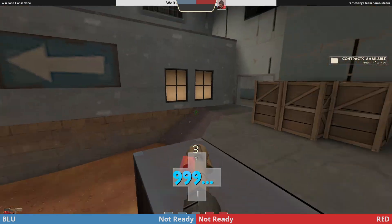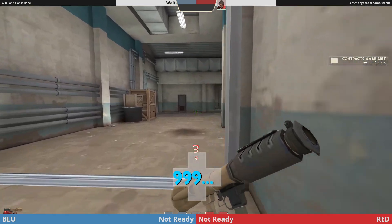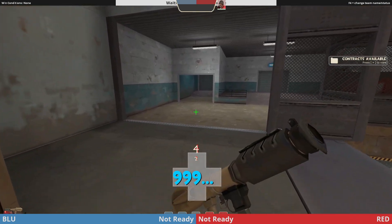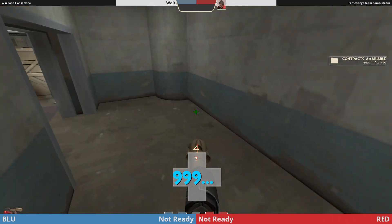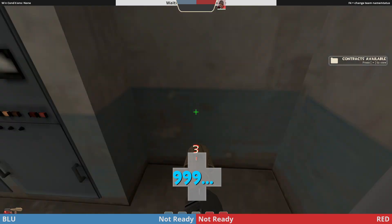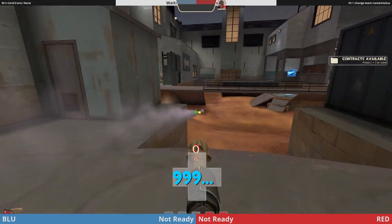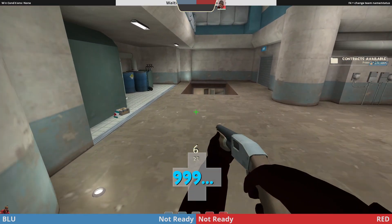If they have a sentry gun, the best way depends on where it is. If it's anywhere on the left side, you just take your demo and scout Uber in through left, walk in and kill it, while your demo traps out the spawn and your team kills everyone who isn't trapped. If it's under the point, you're going to have both soldiers go right side and push the engineer off, then spam the gun from closet with double soldier — especially if it's under the bridge, which is a popular sentry spot.